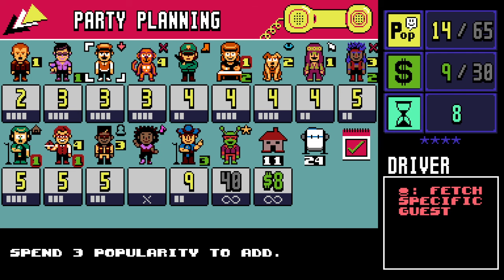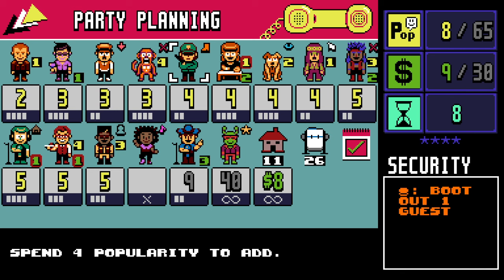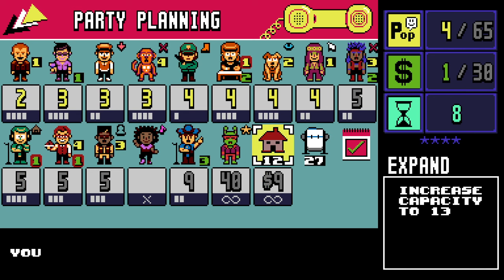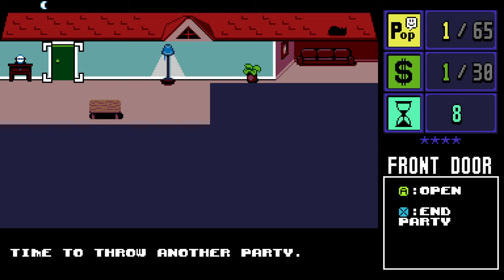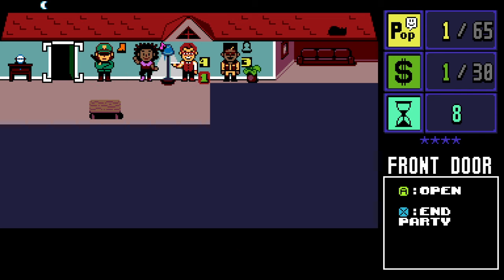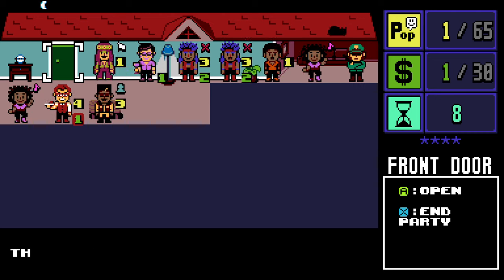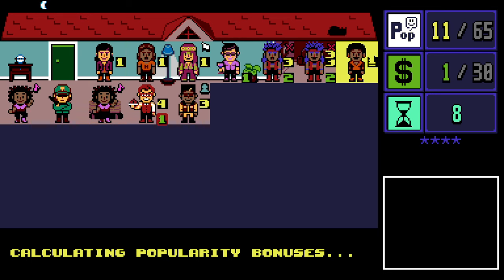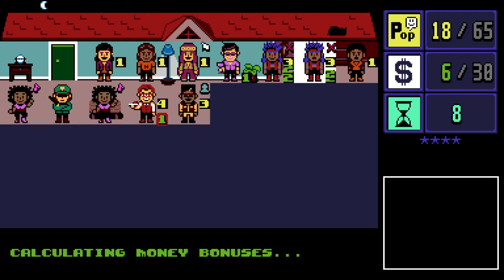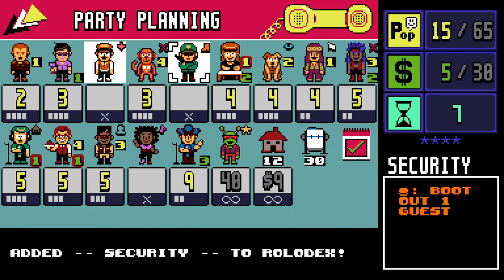I really don't want to have to boot one of these guys but I can't take the chance — the troublemaker shows up and then the cops show up. The dancers have really not been paying for themselves — they kind of suck. What does this guy do? Fetch specific guest — this could be useful for grabbing dancers. Having more security is good and a bigger house. Those are very valuable abilities — being able to fetch a guest.